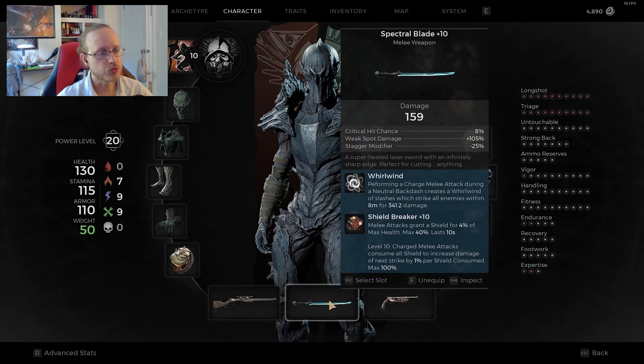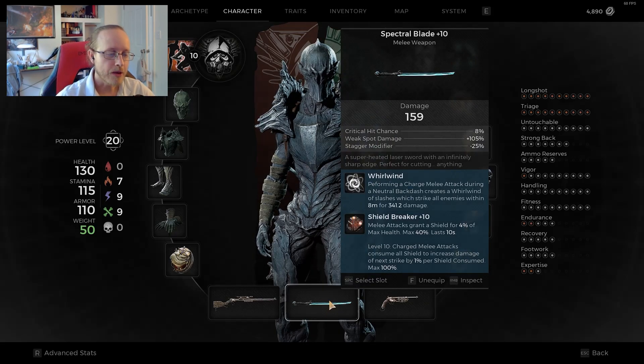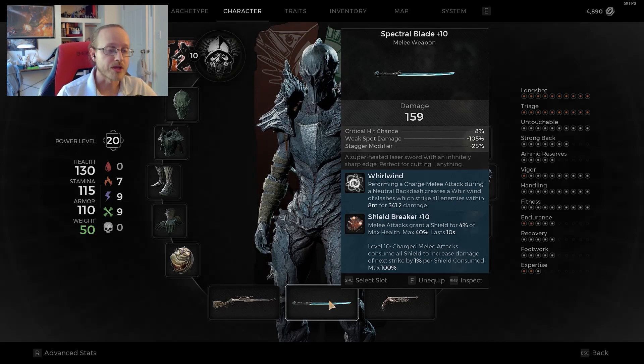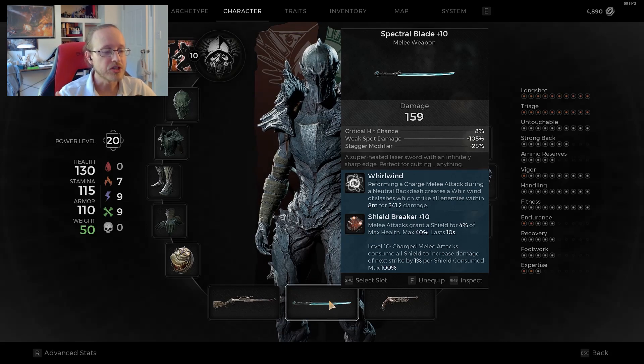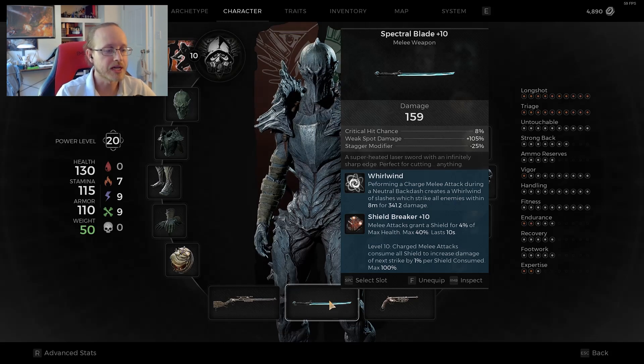If you're running the Tightly Wound Coil, really anything with a small magazine size works great. I'd recommend a one-magazine-slot weapon — like the Widowmaker, Arbalest, any of the bows. You could run the coach gun but it has two shots so you have to use both to trigger the shield effect. Spore Bloom is another good choice with a magazine size of one. The melee weapon I have is the Spectral Blade with the Shield Breaker mutator, so melee attacks grant a shield for 4% of max health, stacking up to 40%, lasting 10 seconds.